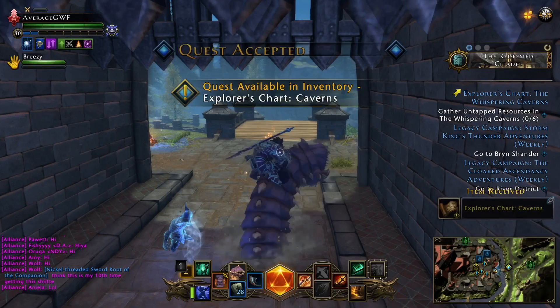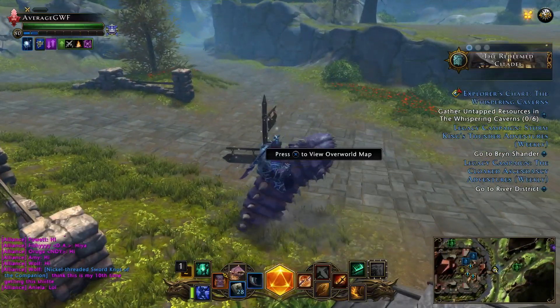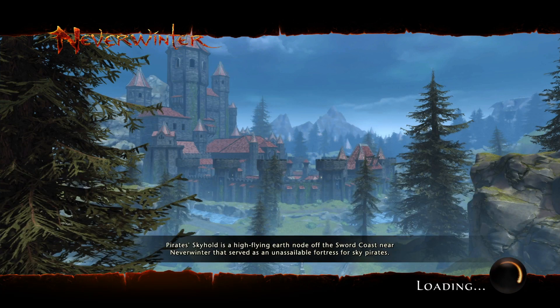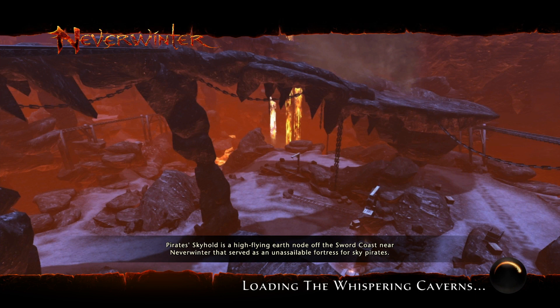We are going to open one of these cases right now and then accept the quest. It'll tell you to go to the Whispering Caverns, so let's go there. Once it's loaded it's going to give you a path. I'm going to do two rotations just to show you what I think is the quickest way to farm these. I did 25 yesterday and saved 25 for this video.